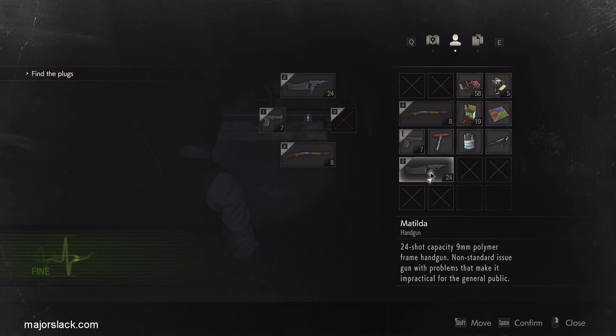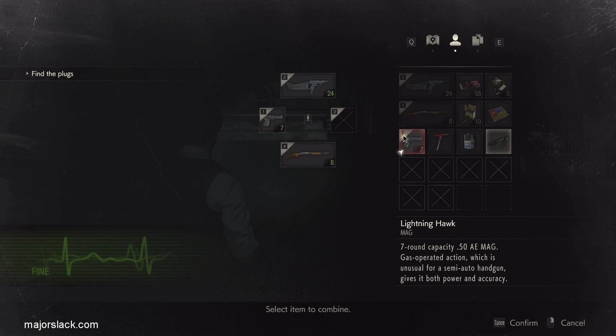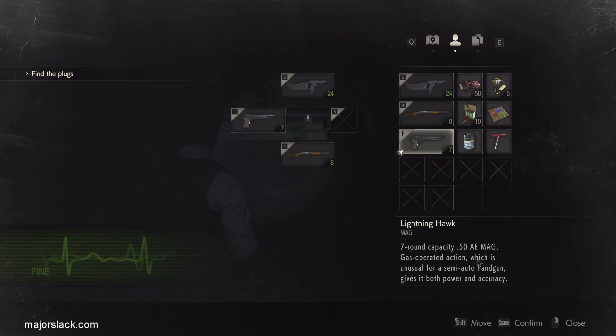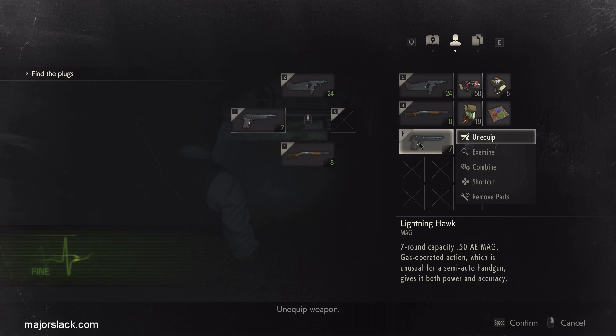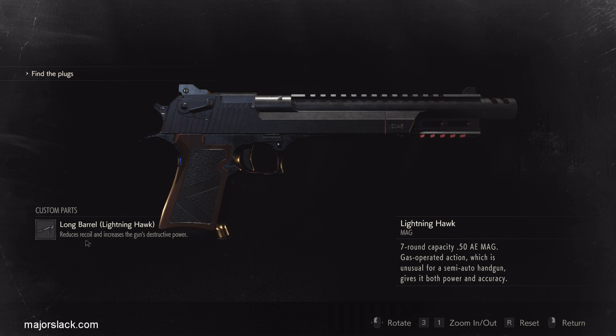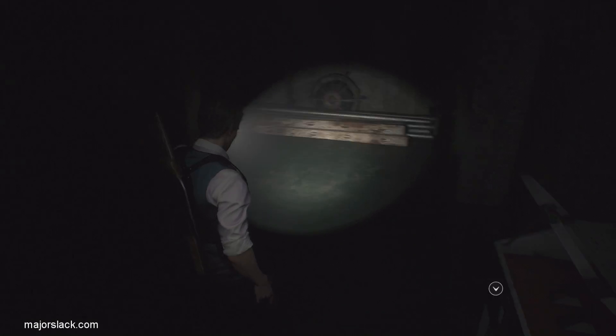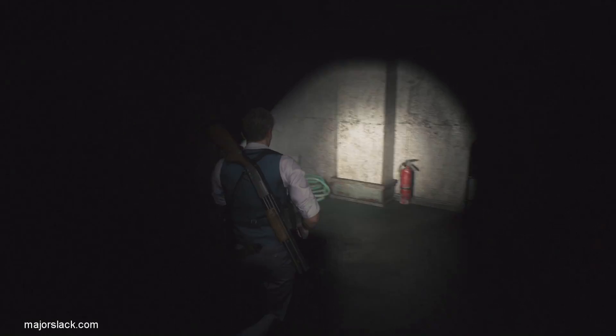Let's combine this with the Magnum right away. It takes up two spaces now but it does more damage - reduces recoil and increases the gun's destructive power. Excellent. So that's one upgrade. Now let's go all the way upstairs.